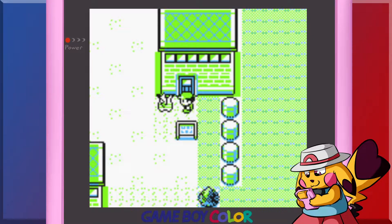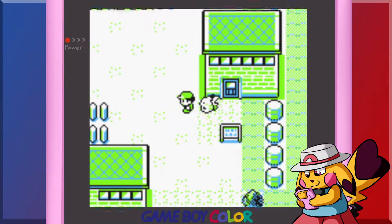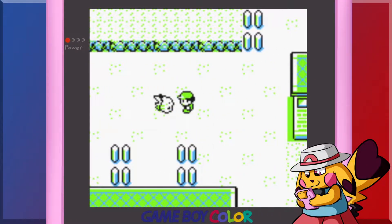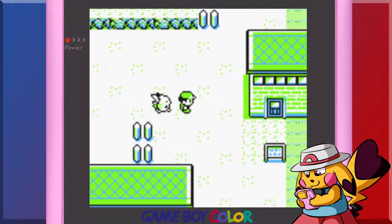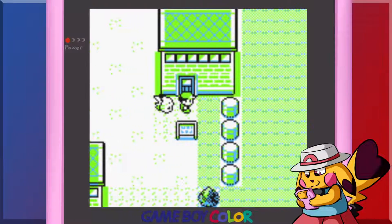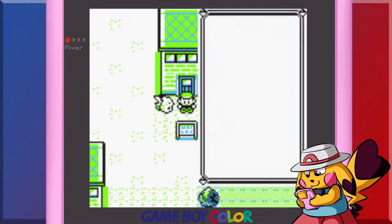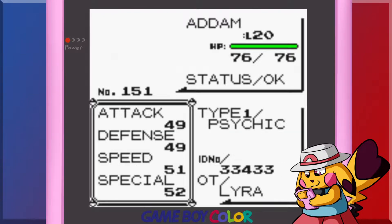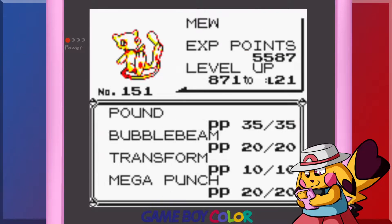Hello everyone, Pokemon Master Boone back for another exciting episode of Pokemon Yellow in Nuzlocke Mode. Last time we beat Misty, getting our second badge, as well as catching ourselves Adam the Mew, our newest team member, who I have grinded up to level 20 so they can do stuff now.